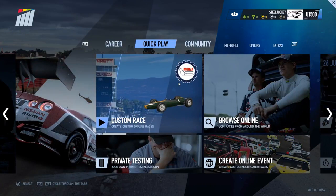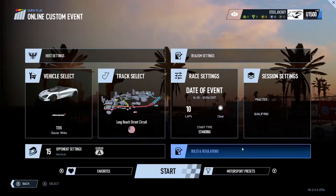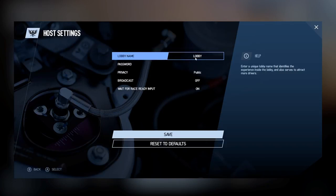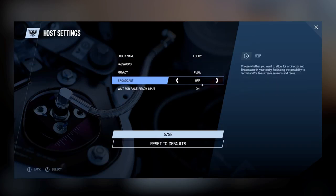In quick play options, we have custom race, browsing online, private testing, or creating an online event. In the create your own online custom event page, you can change vehicle selections, track selections, race settings, and session settings. In the host settings, you can change the lobby name so friends can find your lobby, enter a password if needed, and change lobby privacy to public or private. There's also the option to broadcast your race, which records it like it's shown on TV or as a complete replay, with overlays on top of the screen.